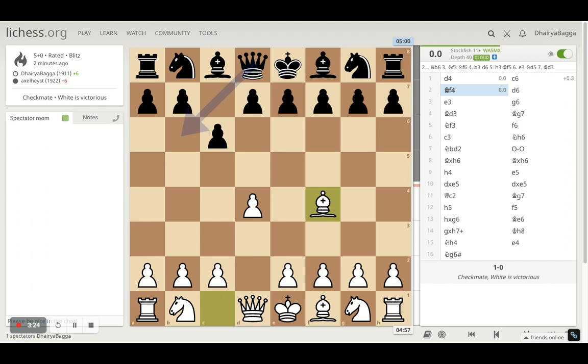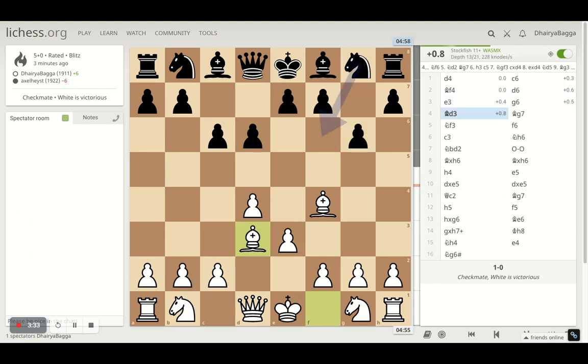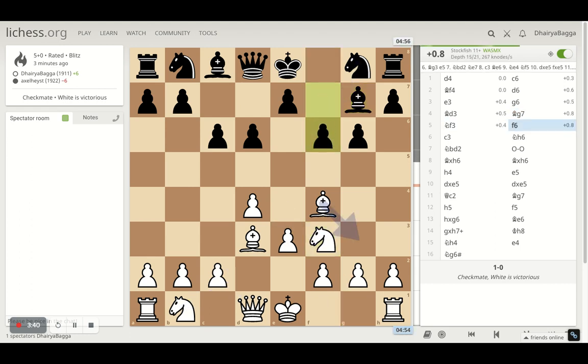The game started with D4, C6 by the opponent. I played bishop F4, opponent plays pawn to D6, and I played E3 — solid moves. Then bishop on D3, on the right diagonal, and then knight F3. Then the opponent played a weird move — F6 — weakening up your kingside pawn structure is always bad. You're also blocking your knight's natural development square and putting it in a corner, which is never helpful. So F6 was the beginning of a downfall.